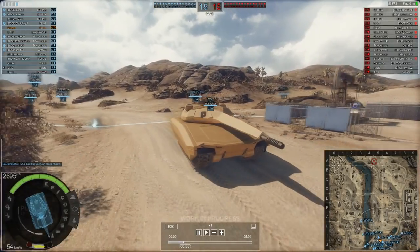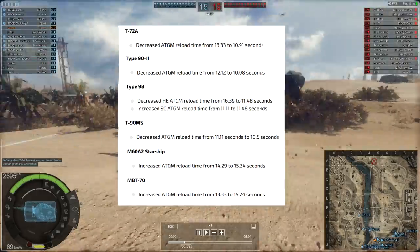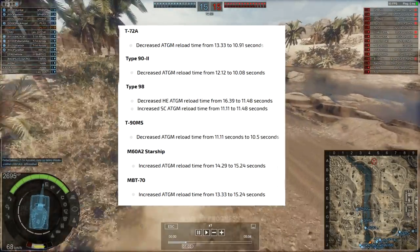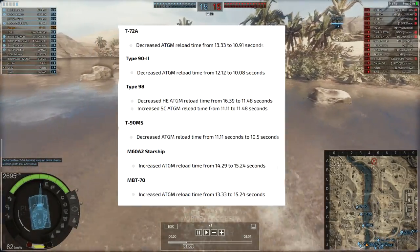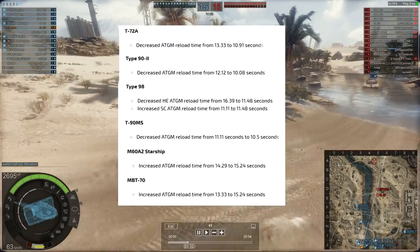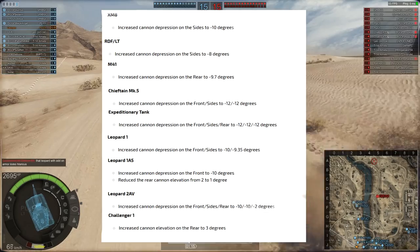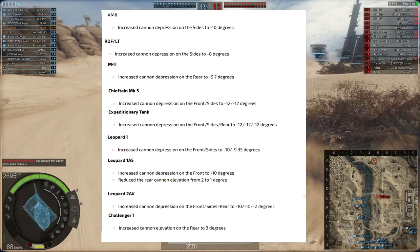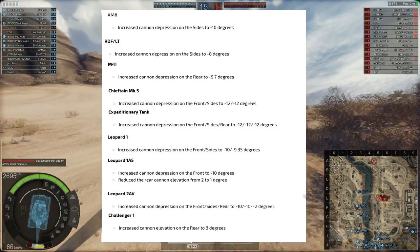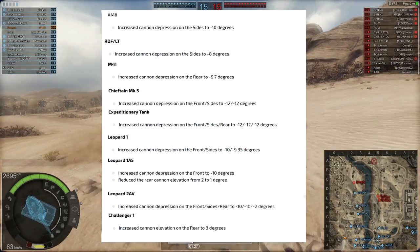Here we see the vehicles affected by the ATGM changes. Some have had buffs, some have had nerfs — the MPT-70 has had a nerf, the Starship has had a nerf, as well as the standard missiles on the Type 98. Everything else has had a buff. Alongside this, we have a host of depression and elevation changes. Everything shown has been buffed, with the exception of the Leopard 1A5's elevation over the rear, which has been reduced by 1 degree from 2.